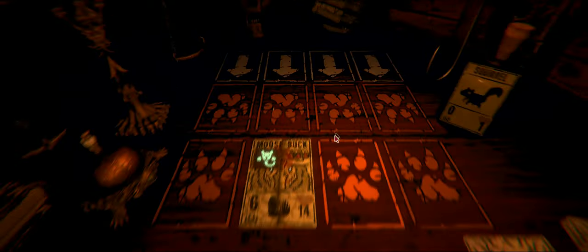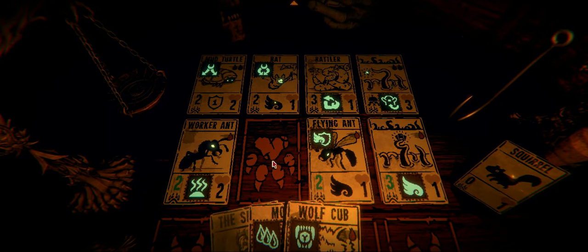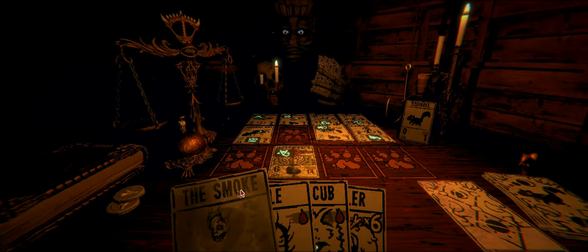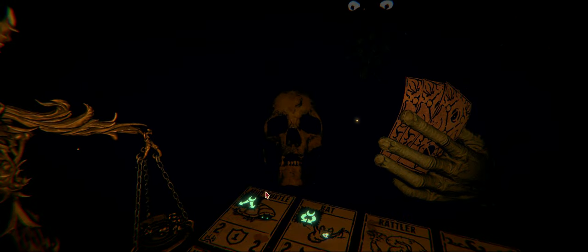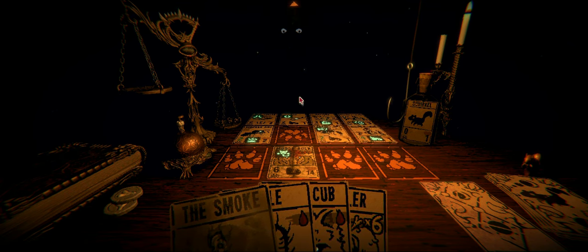I'm not gonna have squat for trading, but who cares? I'm just gonna take this one and call it a day. Let's grab a card - Rattler, huh? Bam! Who needs strategy when you can come in with 10 pounds of muscle? Except it's a moose, so it's like 2 tons of muscle. Who needs a plan?